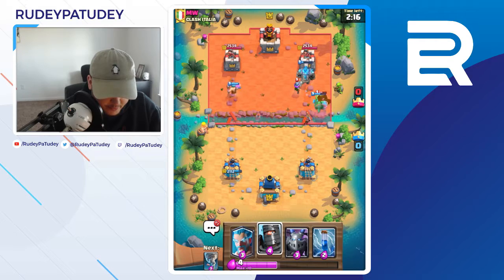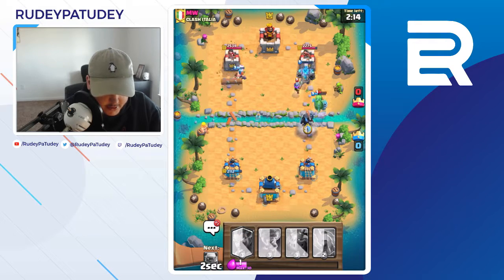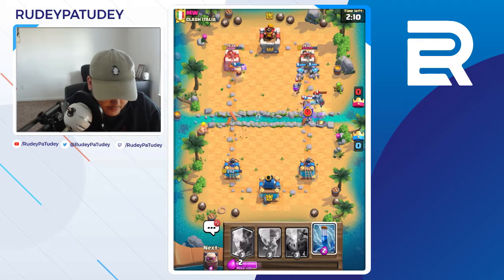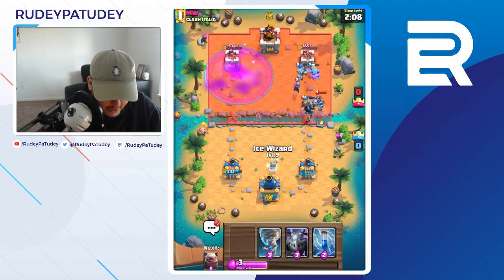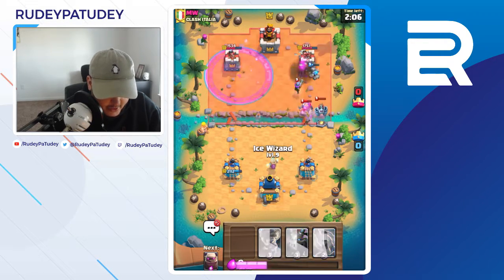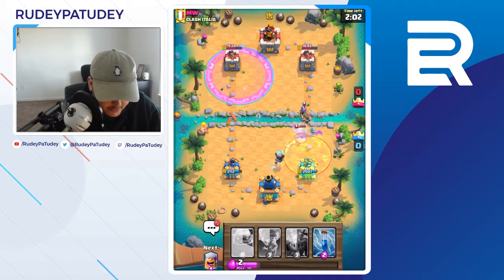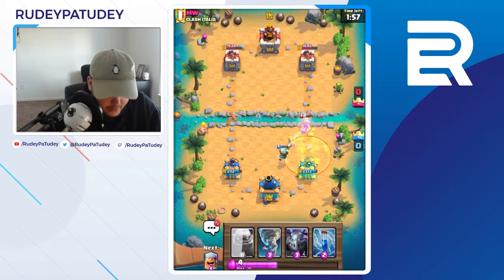It makes me sad. If I just go in here since the golem is distracting them all — hmm. I think in this deck ice wizard and tornado needs to be my main defensive. Yeah — ice wizard and tornado, and they don't get any hits off on that, so that's good. All right, we're gonna build up some elixir here — we're gonna wait till we get to 10.